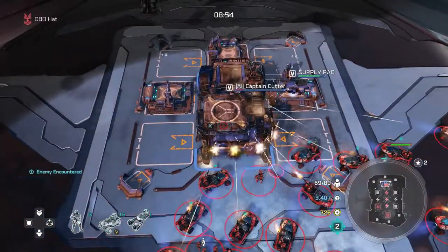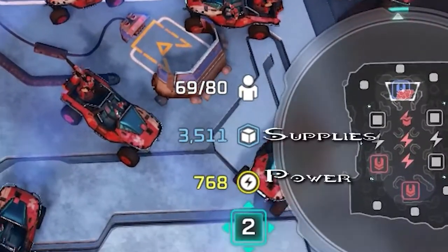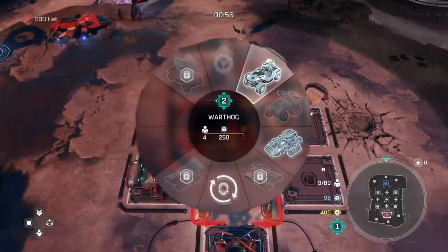Today we're going to go over the infamous Warthog Halo Rush in Halo Wars 2. You need to balance two resources: supplies and power. Warthogs only cost 250 supplies but are gated by a level 2 command center.